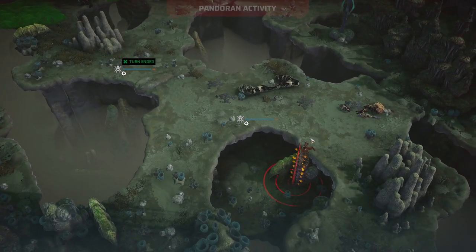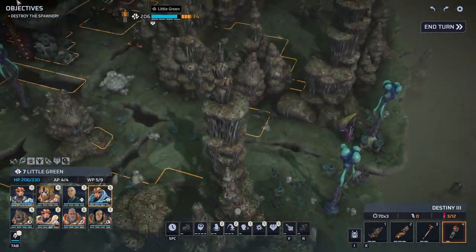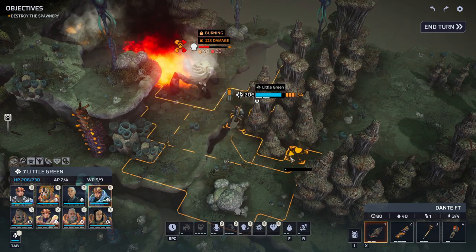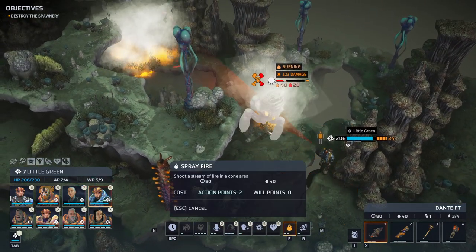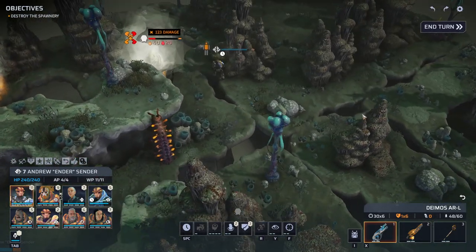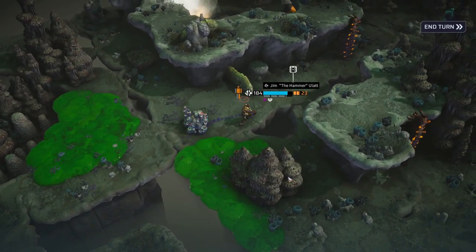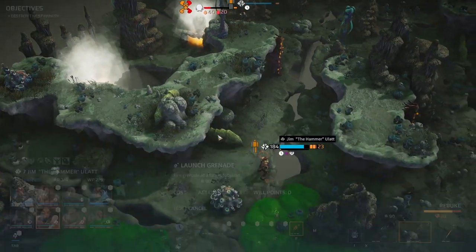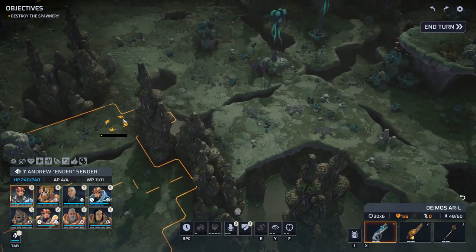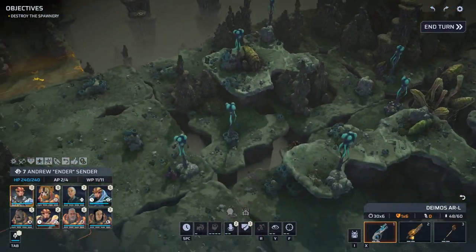Meanwhile, our spider drones are a bit stupid from time to time. One, two, three — burning. I'd say that's good. Even more burning. I think that finally goes down now. Oh, thank god — we found the spawnery.